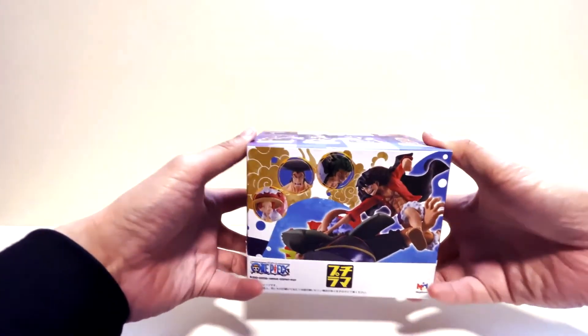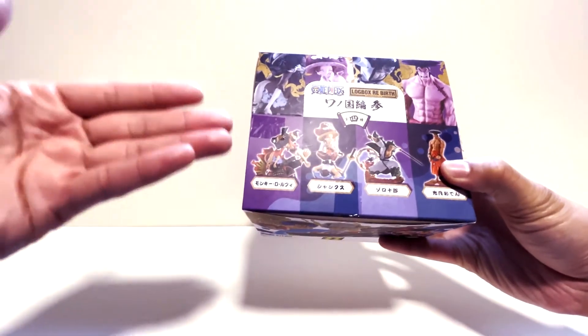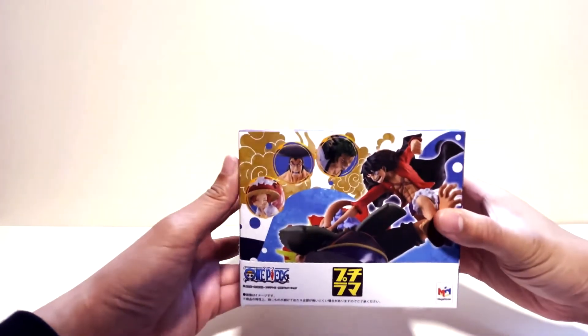In this box should contain all four of these figures here on the box — we got Luffy, Shanks, Zoro, and Oden. I don't know why I said it like that, but Oden.